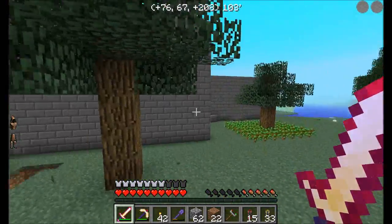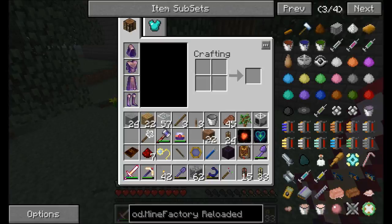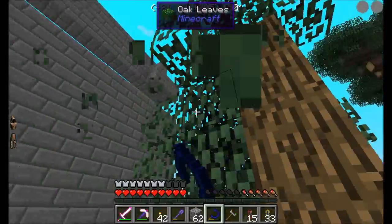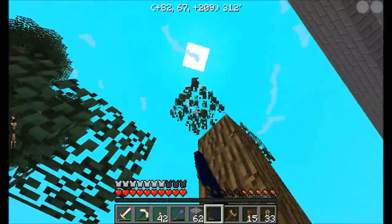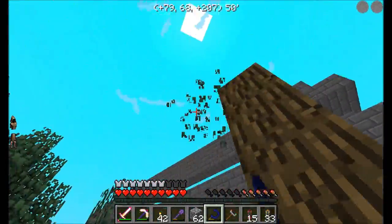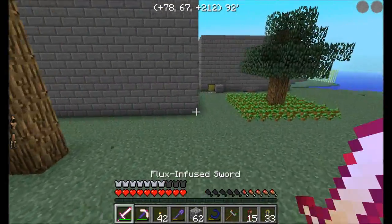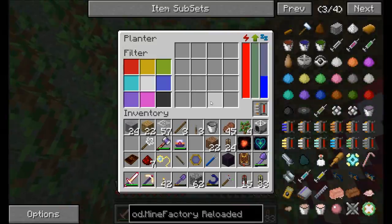Did any saplings drop from what I just cleared out here? Probably. Could get a few more if I really wanted to, just to prove that I have the right size area mapped out. Because I need to place down the harvester next, so I want to make sure to get that appropriately done.